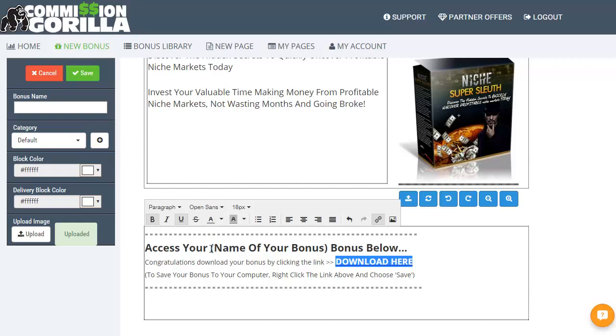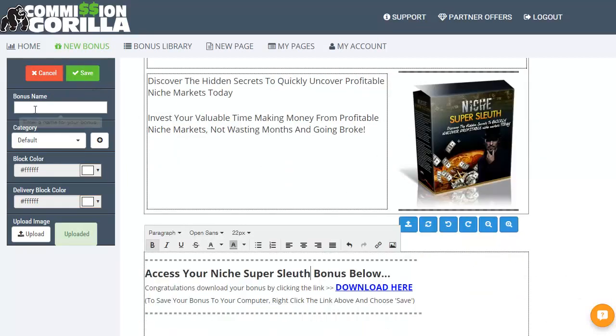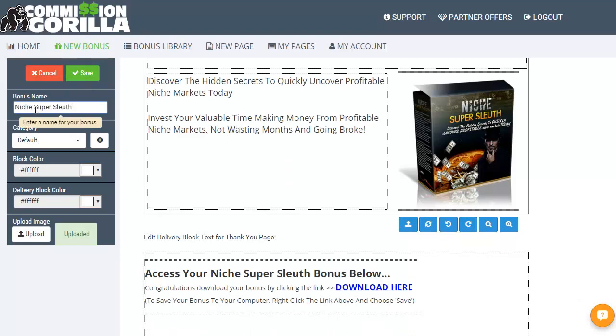That basically is our bonus set up. We also want to change the name here. As I said, very quick, very rough and ready, very scrappy sort of version, but you can see how quick it is to set something like this up. Let's give it a name — this one is Niche Super Sleuth — and click on save. So that's one type of bonus.